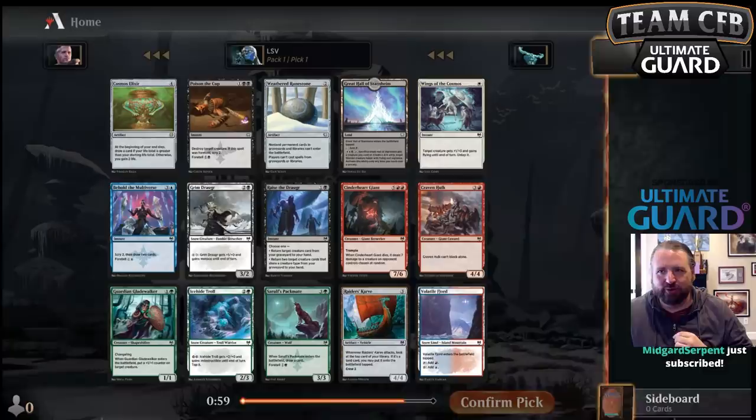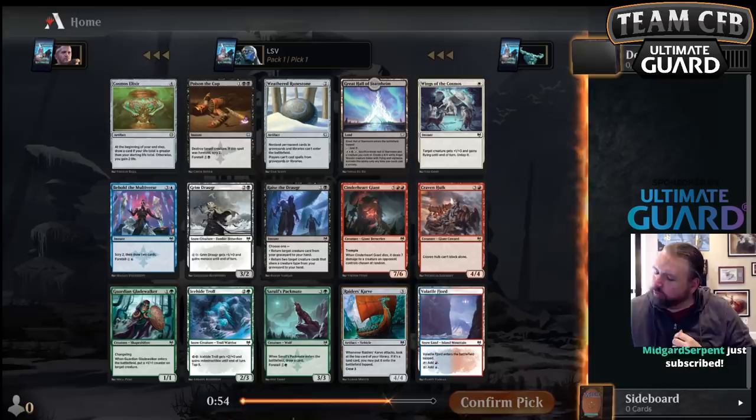Welcome to another Cal Time Draft here at channel4world.com. Welcome back, Midgard Serpent — thank you for 62 months.